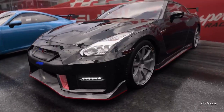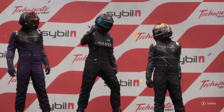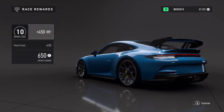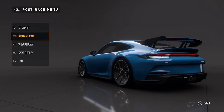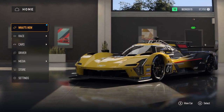Before we finish, there's something else I want to show. When you come through to here — race rewards — you do get money for racing. Once you get to the post race menu, you can continue on to the next track, restart the race, view the replay, save the replay, or just exit. Once you exit, you come back to the free play screen. Basically guys, that is how free play works.